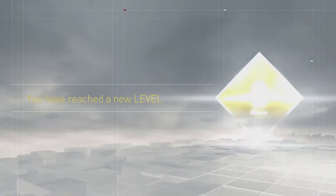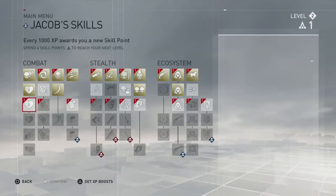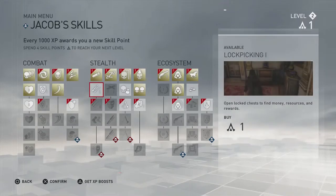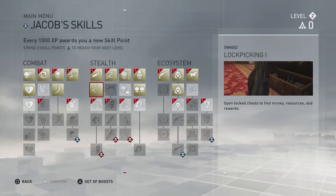Some health boost, and I just reached level 2! That should unlock more skills. I only have one more point so I'll just get the lock pick. Why not — lock picks are always good.